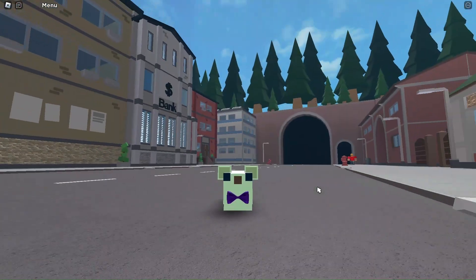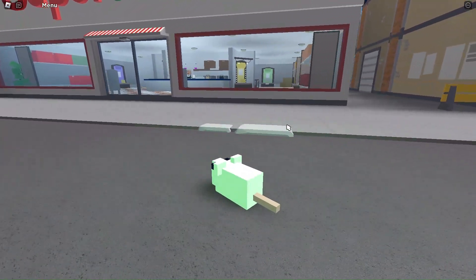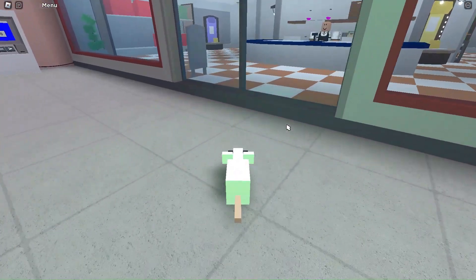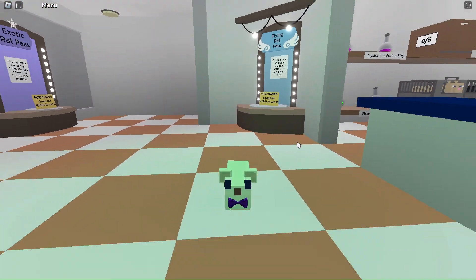The next rat is the ghost rat. This is one of the special rats — the way you get him is he comes inside a pack. You have to buy the Flying Rat Pass — that's how I got him.